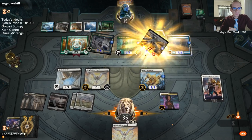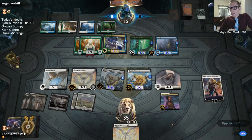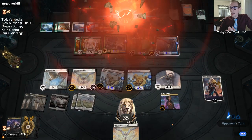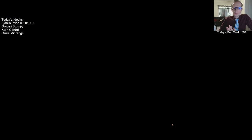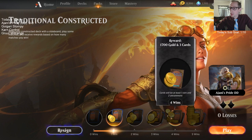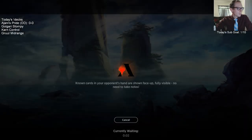These are called traditional constructed queues on Arena — you play until you win five matches or lose two, whichever comes first. It costs 1,000 gold to enter and you get rewards based on how many wins you get. That was our first win — Johnny's Pride coming through clutch. Our opponent never topdeck'd Mass Manipulation and we win!